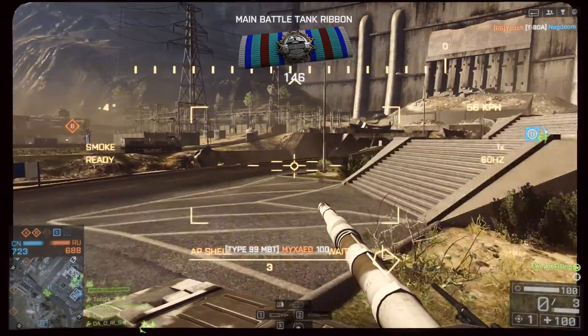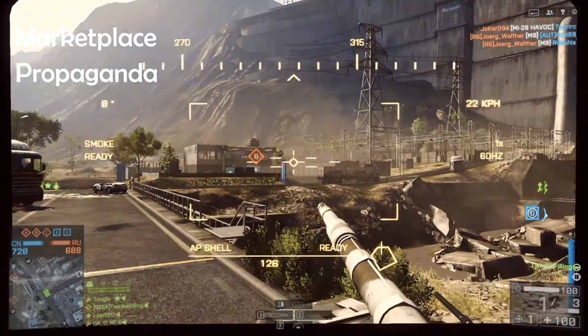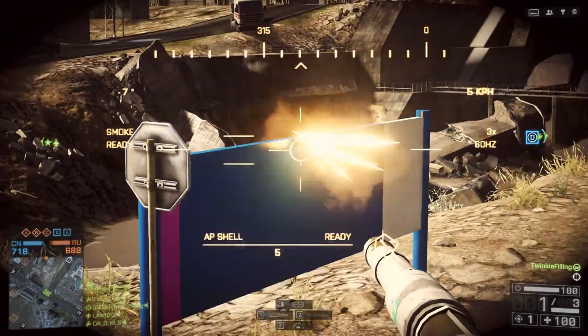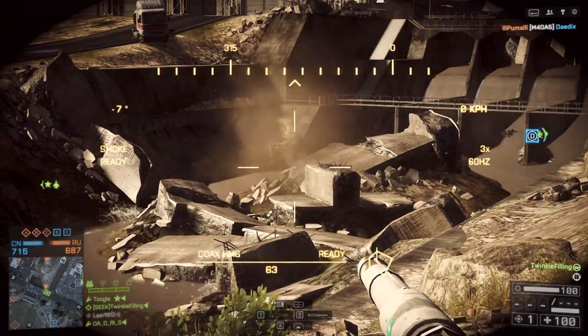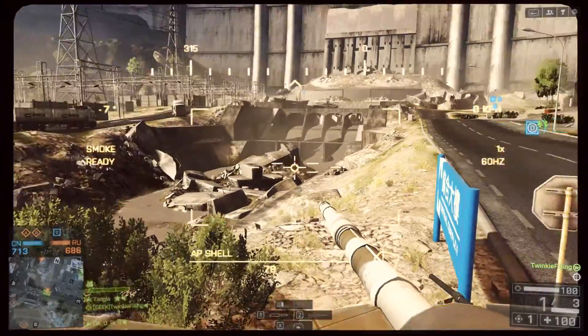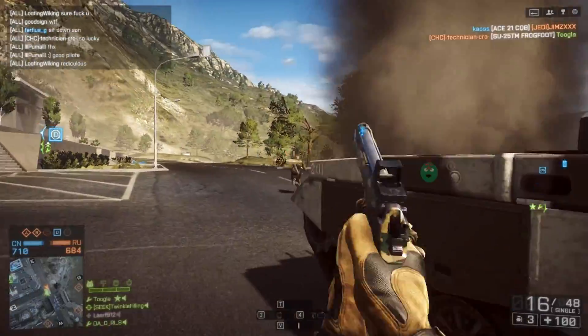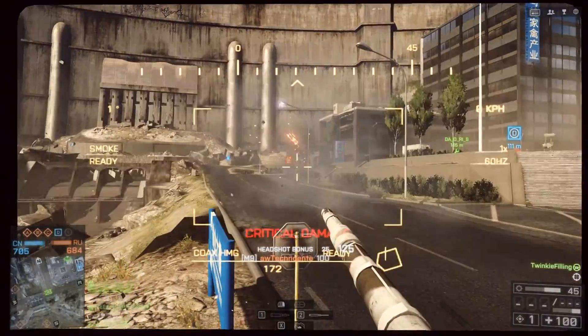The names of the maps have also been released and they are as follows: Marketplace, Propaganda, Urban Garden, and Waterfront. The names suggest something close quarters and urban in environment, and that is furthermore confirmed by the guns that are going to be released — they're all more close range, maybe medium range, but nothing long range like the vanilla maps.